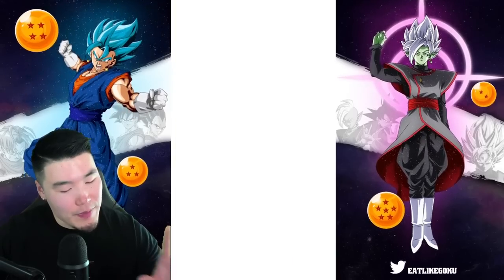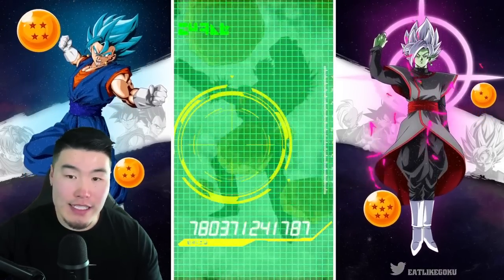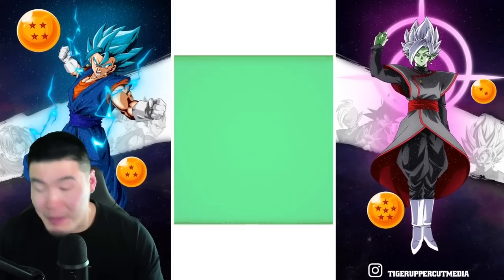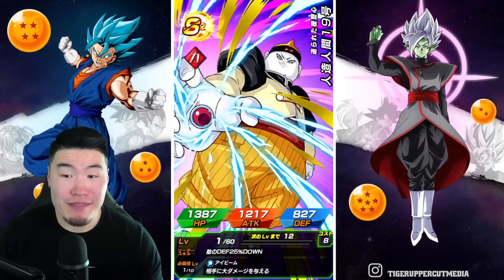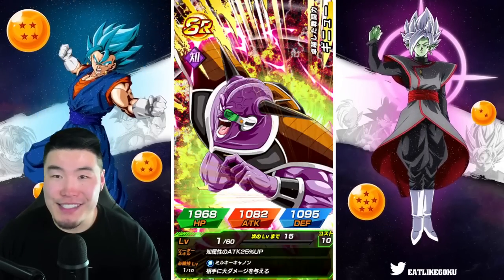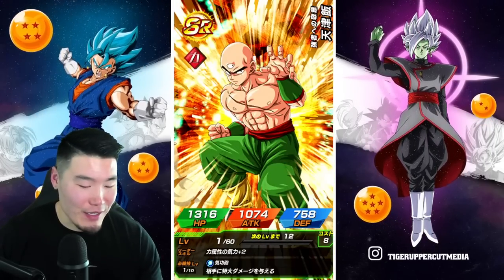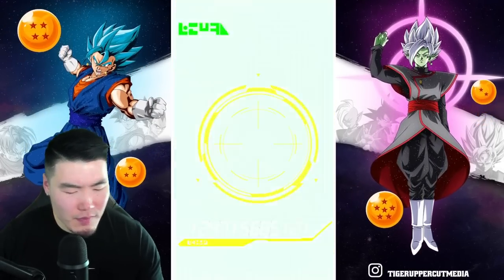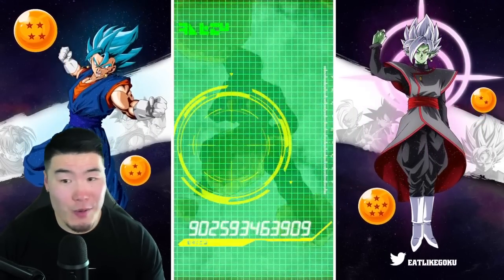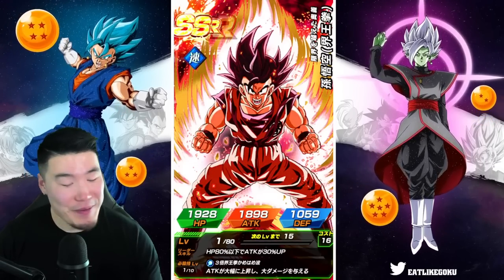I saw Whis flying in. It's been such a long time since we got the Whis Rewind or any kind of guaranteed unit animation. Obviously didn't happen there — I'm not surprised, very rare animation — but it'd be really cool to see a Goku Black Rift or a Whis Rewind or even a Zeno. I haven't seen those guys in a while — one of the three would be pretty awesome.